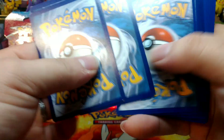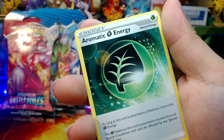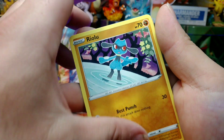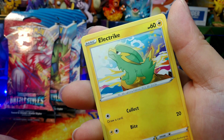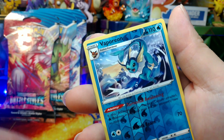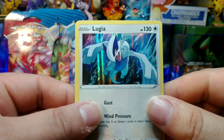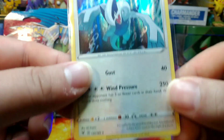Last pack for Vivid Voltage — Code Card, Psychic Energy, Aromatic Energy, Galvantula, Swellow, Ralts, Eevee, Seedot, Electrike, Clefairy. Reverse Holo Vaporeon Rare. And a Holo Lugia! This pack beat out all the other Chilling Rain packs, that's for sure. Lugia!